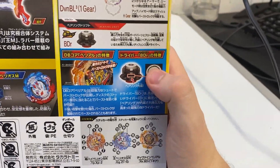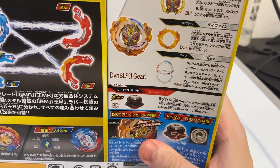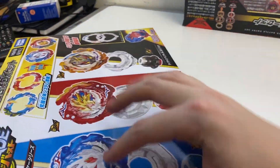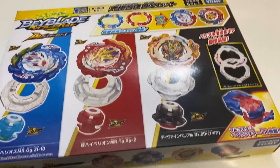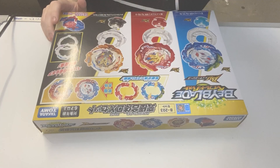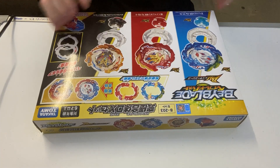It's kind of like Phantom Orion's tip, but from Burst. Well, come back once I get into unboxing it. Here we go guys, we're gonna start unboxing it. I kind of already made it over here so it'll be easier to get out.